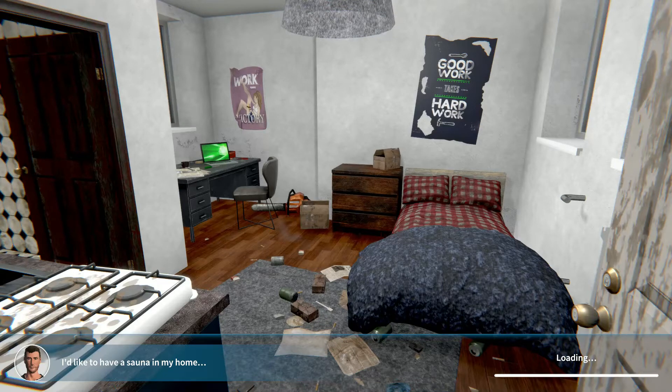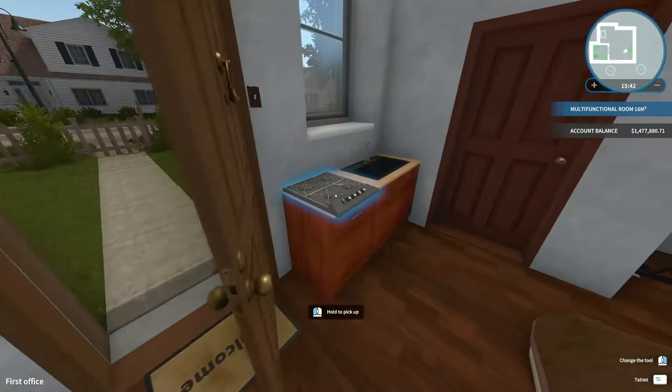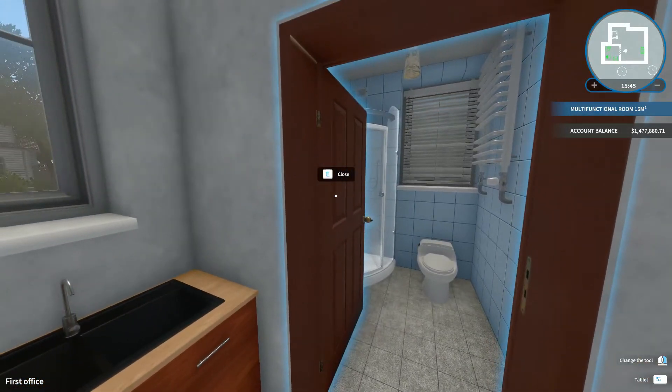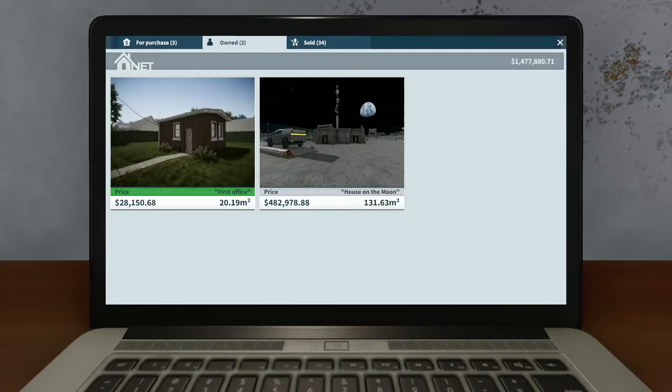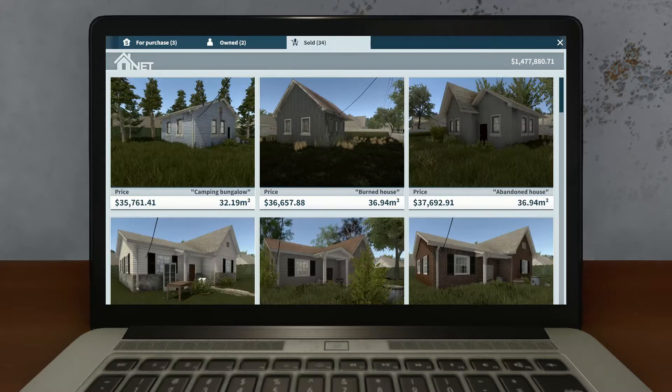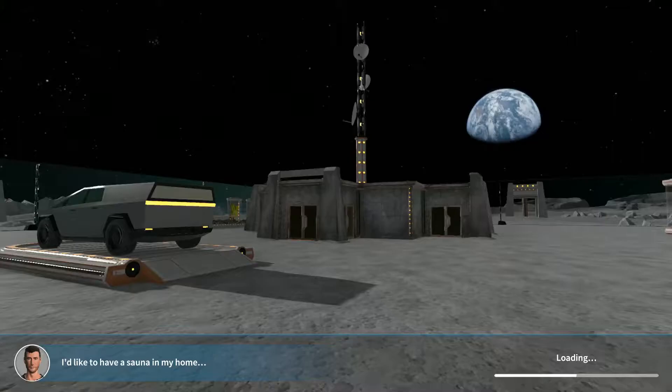Hello everybody, welcome back, my name is Tammy. We are here with some more House Flipper. I did the Moon House already and I didn't think it needed anything — it just needed to be cleaned up. I'm going to jump in and show you the Moon House and what it looks like, and I still have a Home Alone house to do. We're gonna do both in one episode and it's probably gonna be pretty quick.